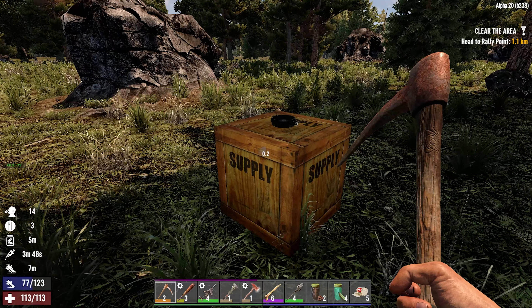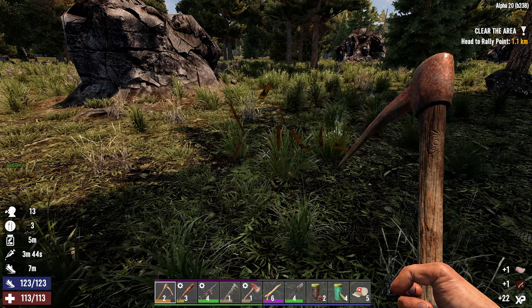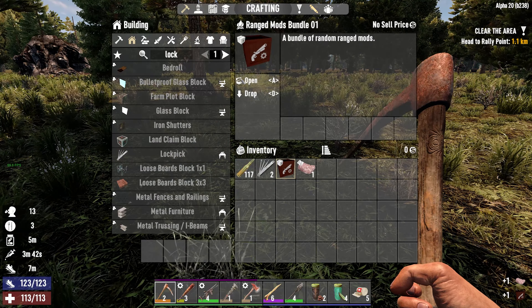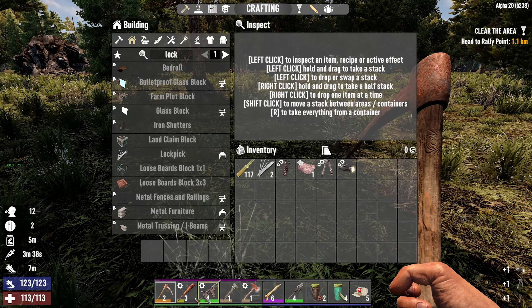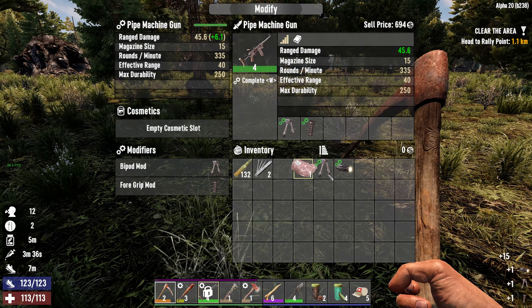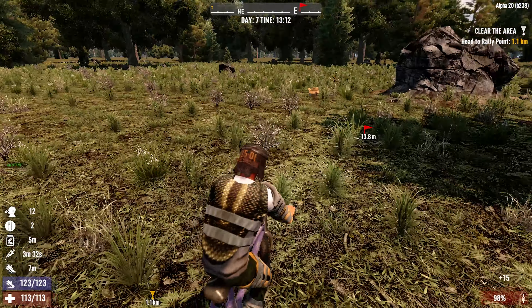Let's see what we get. We got ranged mods and a recipe for something we already have. We got a bunch of ranged mods actually. Modify — all right, we can't put them all on this gun, but nice.